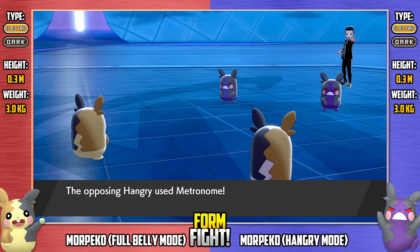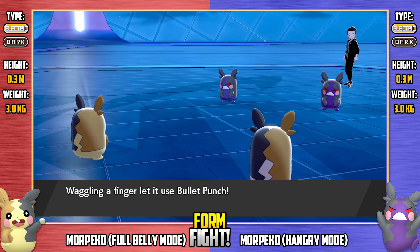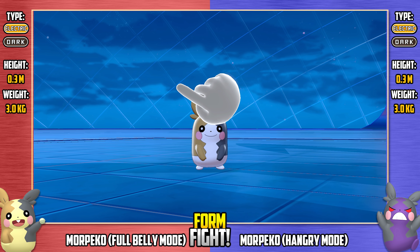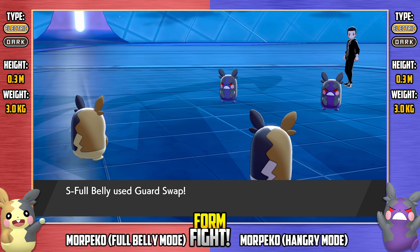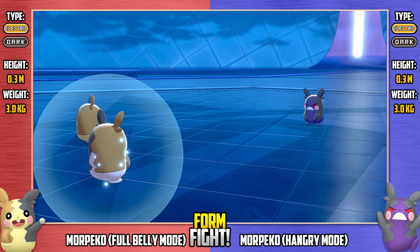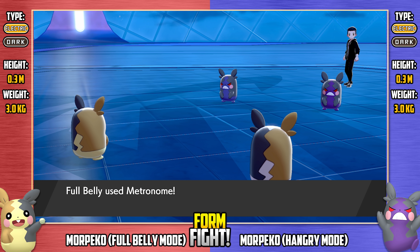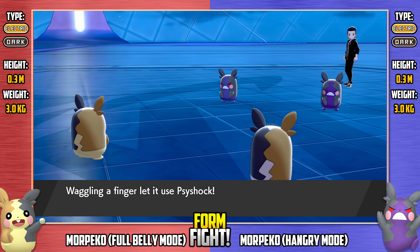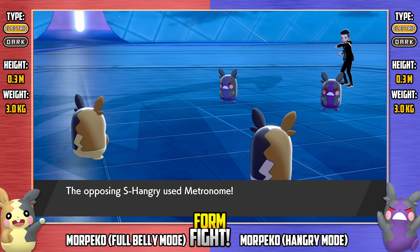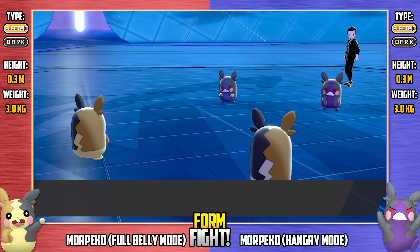The regular hangry going for Bullet Punch, avoided by shiny full belly once again — that Minimize paying dividends right there. What's it going to do in response? Goes for Guard Swap — bit of a waste of a turn. If it had actually Guard Swapped with the regular hangry mode, it would have given itself minus one defense, which is a bad idea. Here's the regular full belly going for Psyshock — of course, the dark-type Morpeko are all immune to psychic-type moves.